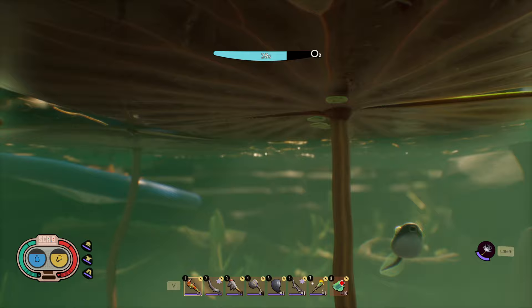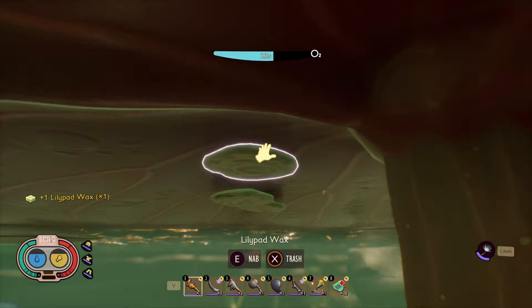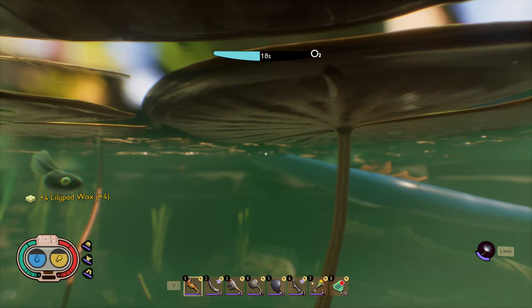To get started, your first trip to the pond should be to pick up some lily pad wax for research. They can be found underneath the lily pads. Try to grab a few while you're here.